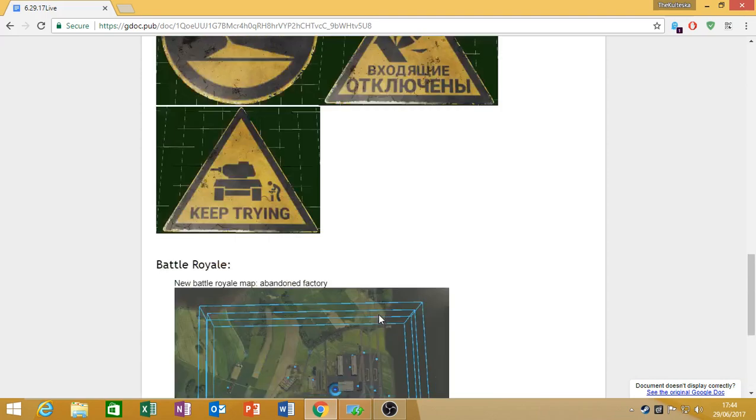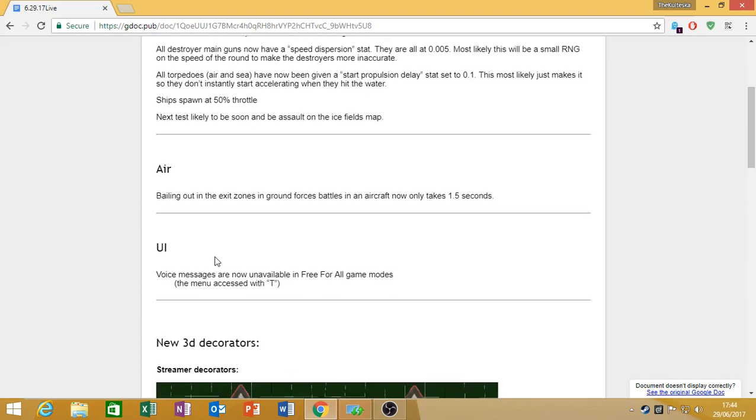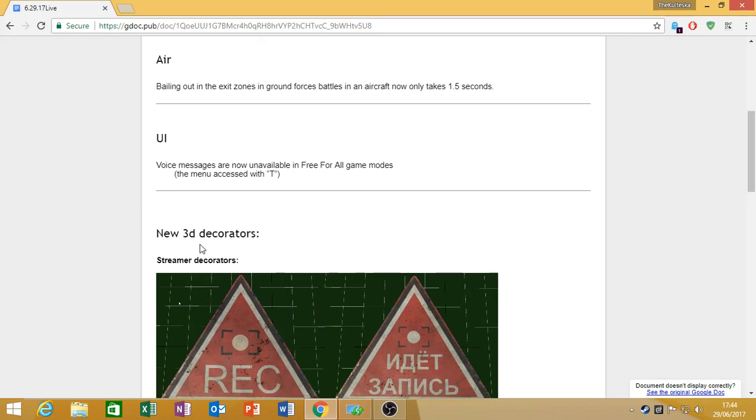So the main changes today were to the ships — they've added a bunch of ship content for the upcoming naval test, a few minor UI changes for balance, and some more decorations. That's it. If you like what you see, like and comment down below. Keep on gaming and have a good one.